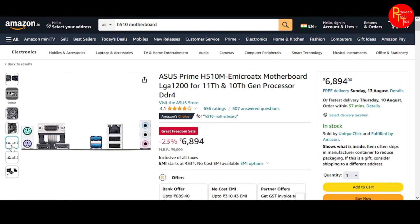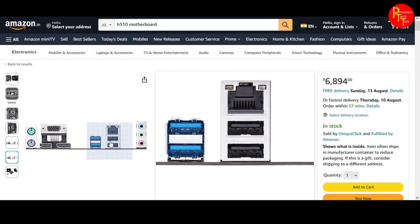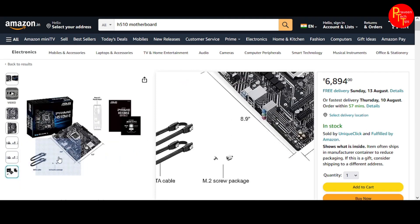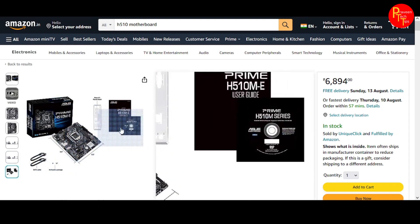The back panel ports include display port, HDMI port, VGA port, and PS2 connectors, as well as USB 2.0, 3.0 ports and audio jacks. The accessories include screws, SATA cable, IO shield, motherboard documents, and driver disc.